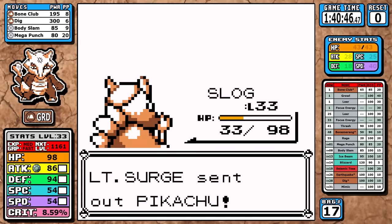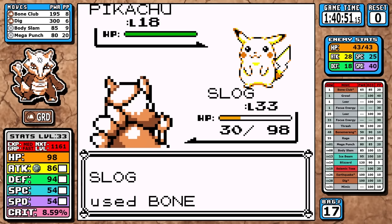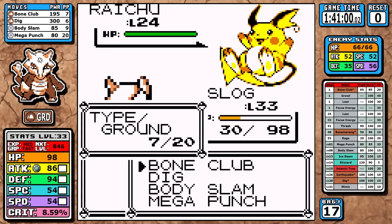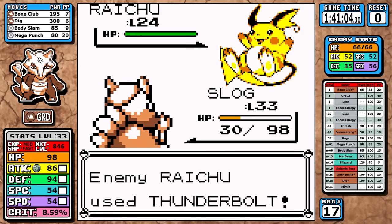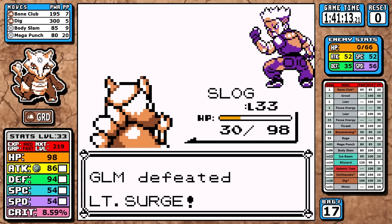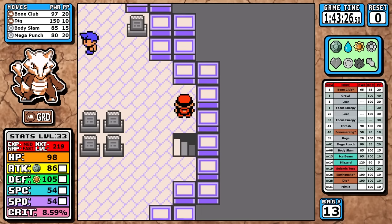I pick up Fly and truck through Saffron without even bothering to heal — I'm a ground type and Surge is already a weak trainer, and since his Raichu in Red and Blue only has electric moves, even at 5 HP there's hardly any way to lose this battle. With Fly access, we can start getting the run back on track.